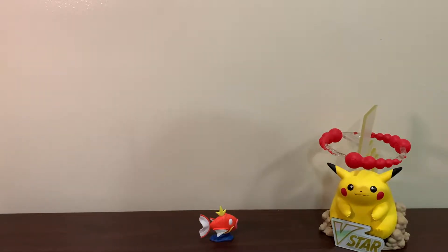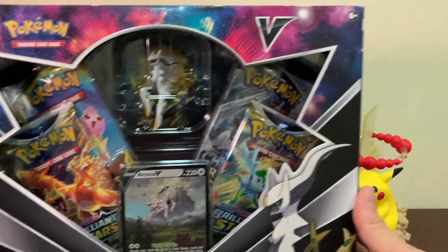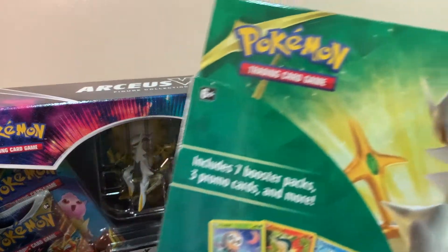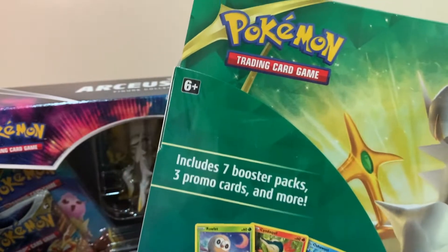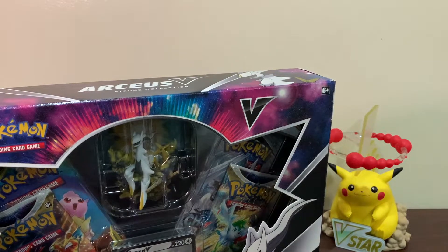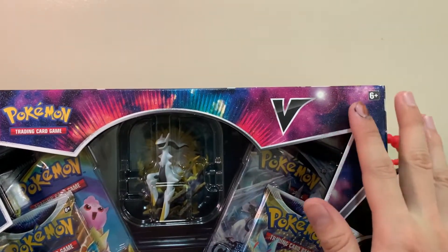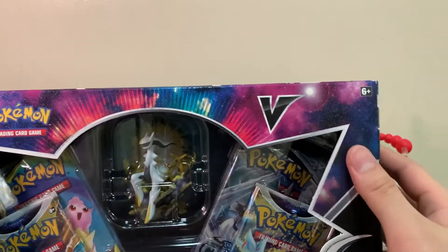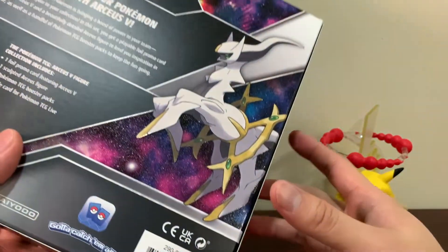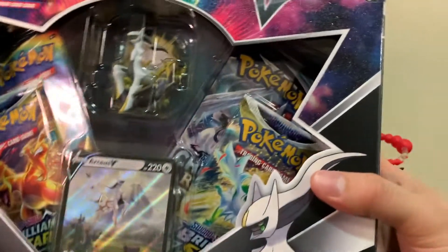Hey guys, welcome back to my channel! The new Arceus V box has finally arrived and we're going to open this today. Since we only have four packs from this Arceus V box, we will also be opening another one of these collector's bundles. We did pull an amazing secret rare Galarian Zapdos — if you guys have not watched that video, please watch it, it was amazing. So let's get into this box and see what we get inside. The design of the box is textured — I think the Marpeco reunion was also textured but I noticed it watching other YouTubers.